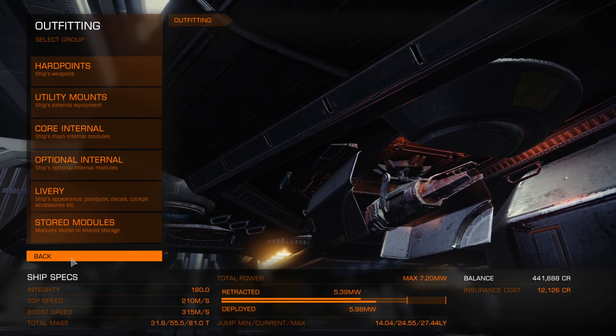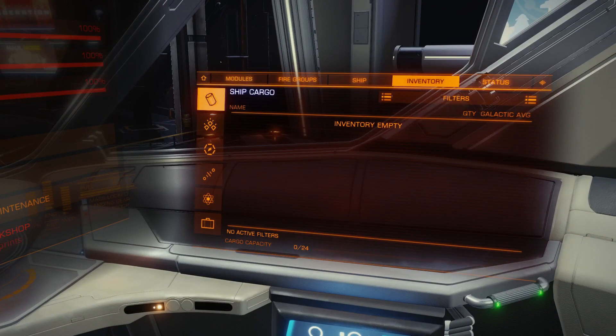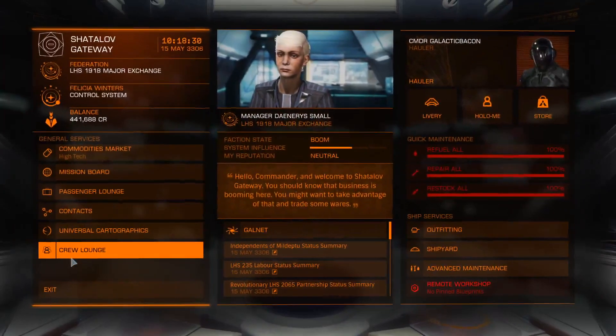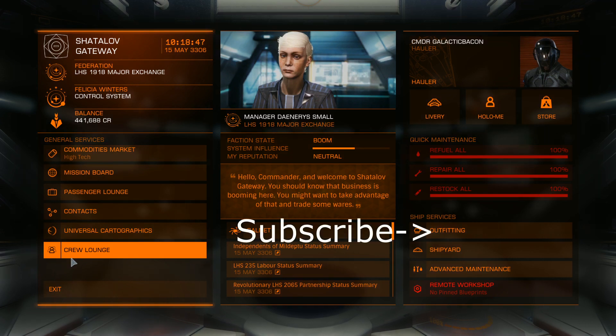So we have 24 cargo capacity and 24 light years jump range. I hope you found that helpful today. If you're just starting out in Elite Dangerous looking for some guidance, you should also check out my Beginner's Guide playlist — I'm going to show that in the top right-hand corner now. And also, if you would like to be notified about future videos, please subscribe and click the bell icon below. Check out the description as well for other videos and feel free to leave any questions in the comments. Thanks for watching, fly safe, and I'll see you next time.